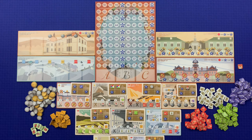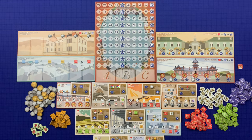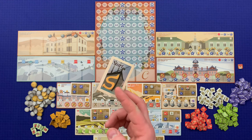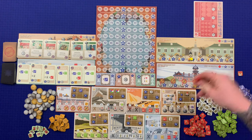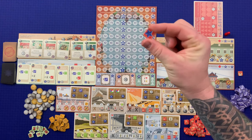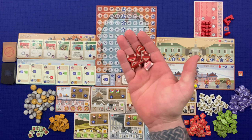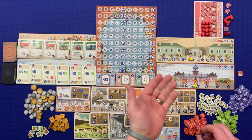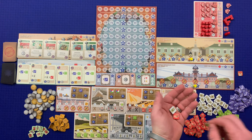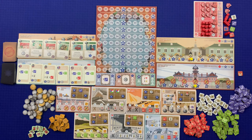Place the station token nearby. The first player is whoever most recently visited Yokohama, and they receive the start player card. If no one has visited Yokohama, use whatever method you prefer for determining start player. That person will remain the starting player for the entire game. Each player gets one warehouse of their chosen color, one president, one score counter, 20 assistants (12 of which will be placed in the warehouse), eight shops (six of which are placed in the warehouse), four trading houses (all placed in the warehouse), one copper, silk, tea, and fish, and four yen — except for the starting player who only gets three.